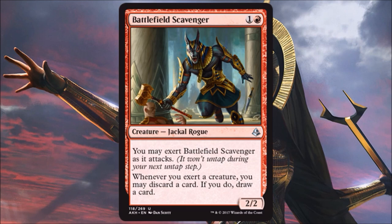Battlefield Scavenger is actually a fine Limited card. It's a bear with upside, and rummaging is great in aggressive builds. If you're playing Red in this set, you'll be happy to run at least one of these. Rummaging is fantastic so you don't overhit your land drops on these aggressive builds with a low curve — it basically allows you to periodically cycle away a land and try to get some more heat. Because of that, I think this even has potential for some Standard play.